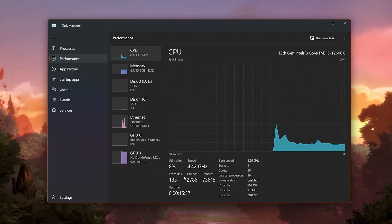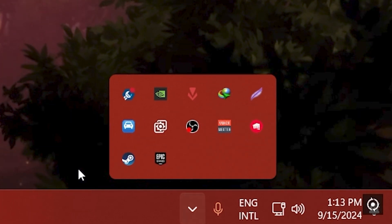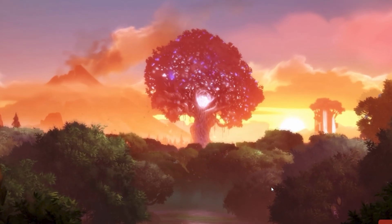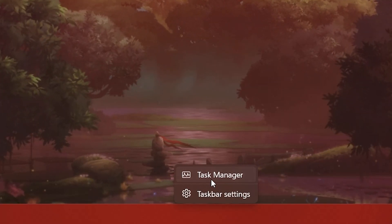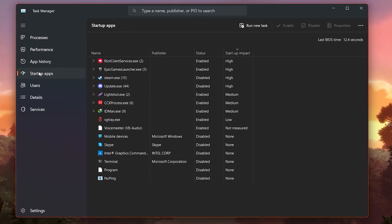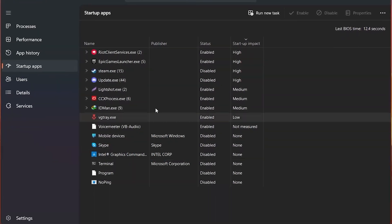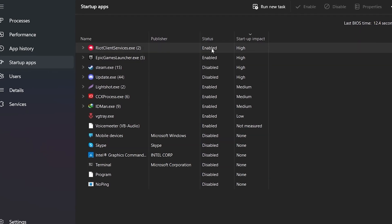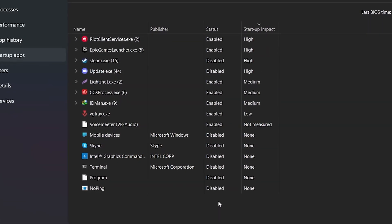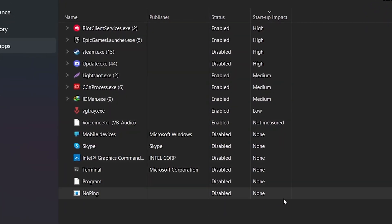Reducing processes will directly reduce the usage of our RAM. You can see in the system tray there are a lot of applications running in the background. To fix this, right-click on your taskbar and open up Task Manager. Go straight to the Startup Applications tab, where you will find all installed applications on your PC and their status. Click on 'Startup Impact' to sort from high impact to no impact.